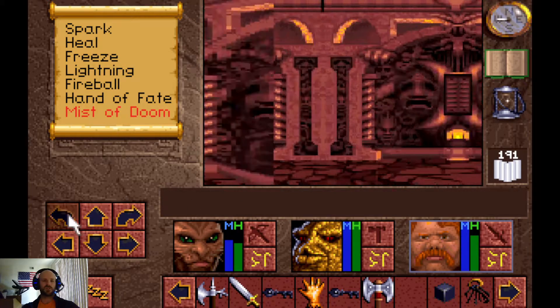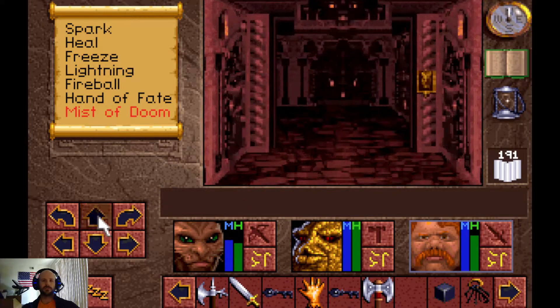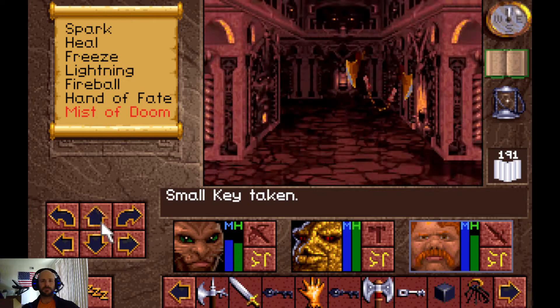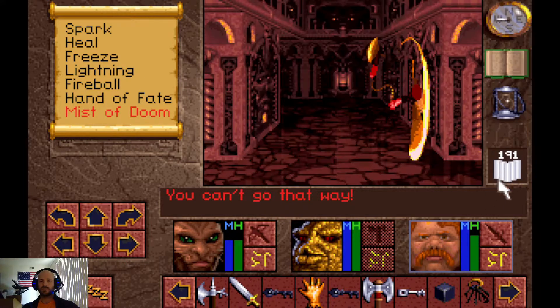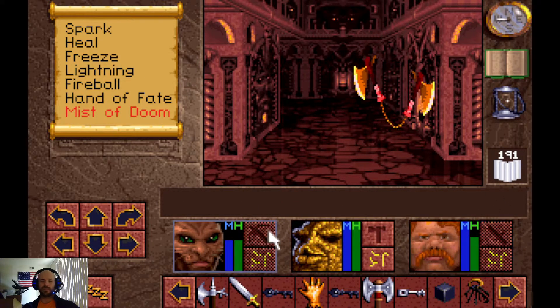We'll hit this switch, which should allow us to open this door and give us a key — honestly I don't even know if it has any real function. We'll come this way, take out these nunchuck guys, hopefully get the fighter and rogue to level up, though it won't really affect anything at this point.